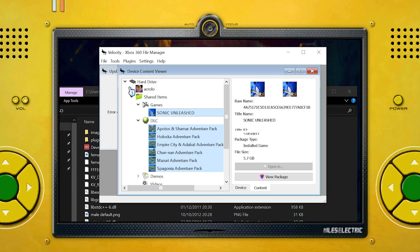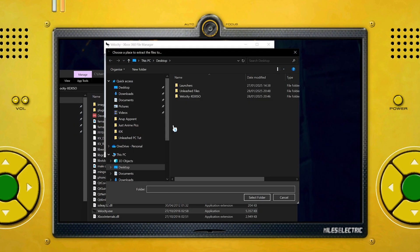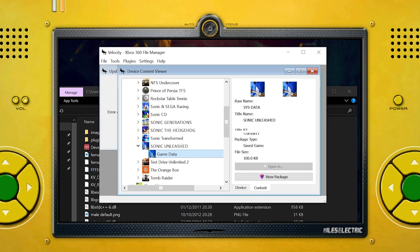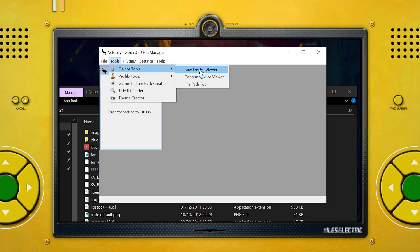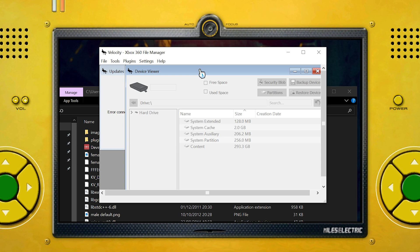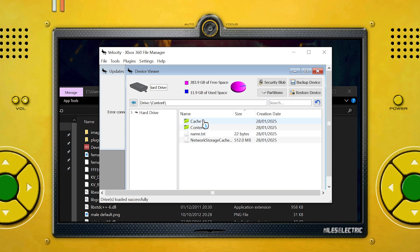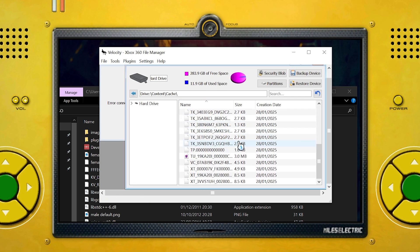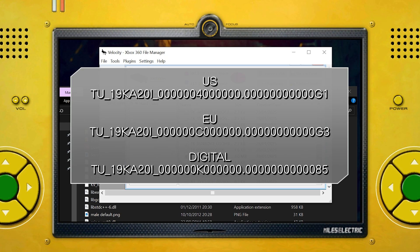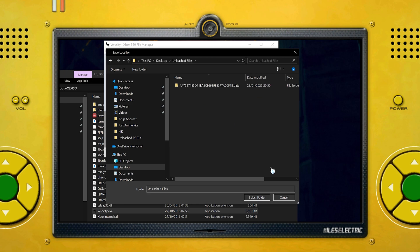Optionally, while you are here, you can copy your save data across too by dropping down your Xbox Live account and finding Sonic Unleashed. Once all the files have successfully been copied, close the Device Content Viewer window and navigate to Tools. Hover over Device Tools and then select Raw Device Viewer. A new window will pop up — navigate to the Title Update file by going to Content, then Cache, and sorting by Name. Scroll down until you find a file beginning with TU and make sure it matches one of the ones shown on screen. Right-click on the file and copy it to the folder on your desktop.